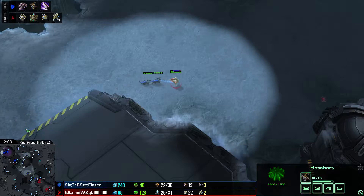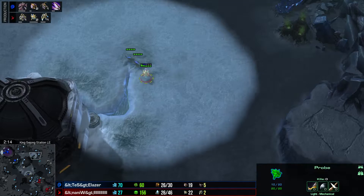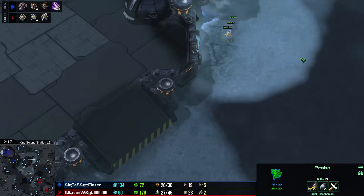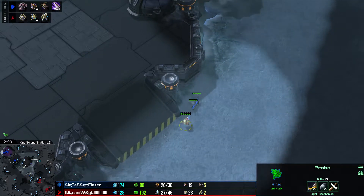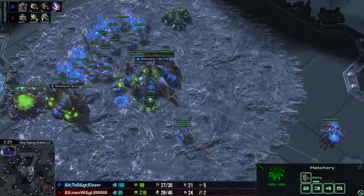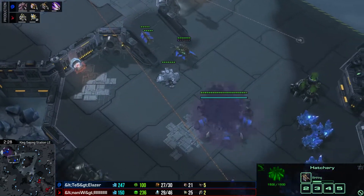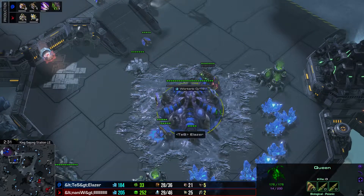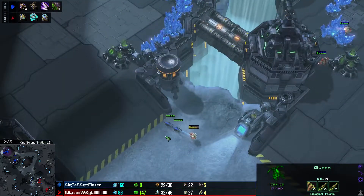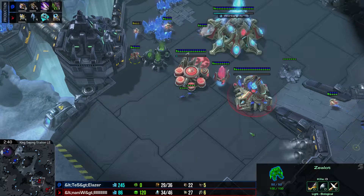This probe for Naniwa is running for its life right now. It's gonna be very close whether it'll escape in time. Probes are just about the speed of Zerglings anyway, and that's not exactly the most exciting thing right now, but it is just the early game. The Laser is getting out a second queen, moving it down to the natural so he can start injecting — a queen at both bases pretty much right away. This probe is actually gonna make it home though, with one zealot there at the door saying 'get in here.'